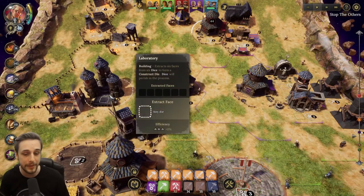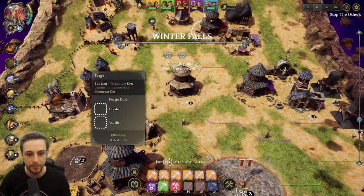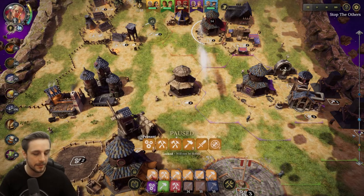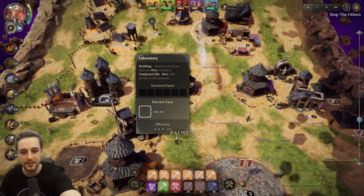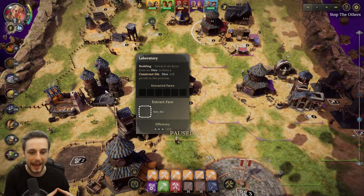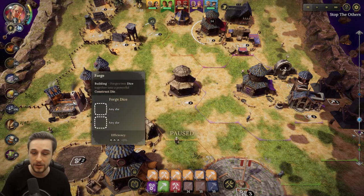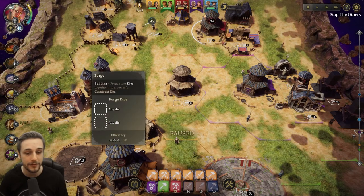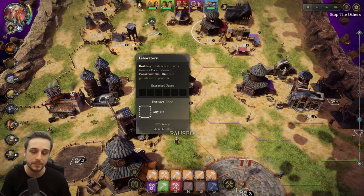The laboratory is not RNG based - you essentially choose the six die faces that you want. However it does not give you traits or perks like the forge does. You pick up your die and put it in there - that will destroy that die and load up that face. You can see the extracted faces in the middle of the pop-up; it adds them left to right onto your extracted faces. Once you have six extracted faces the laboratory will create that construct die for you. So: the forge gives you perks or traits but is randomly generated from the six die faces of two different dice; the laboratory lets you choose but gives no traits. You can create really powerful dice with the forge but it's RNG based; you can create very good dice with the laboratory but it doesn't give you the maximum potential.